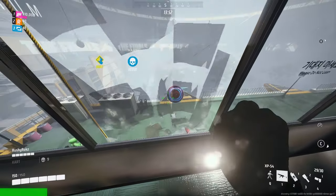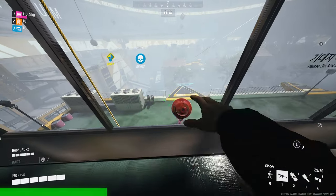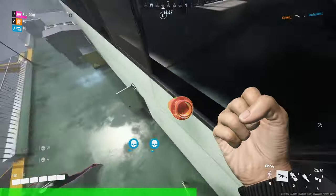You can break windows while carrying a gas can. Just press right-click to drop the object and press grab again, instead of shooting the windows.